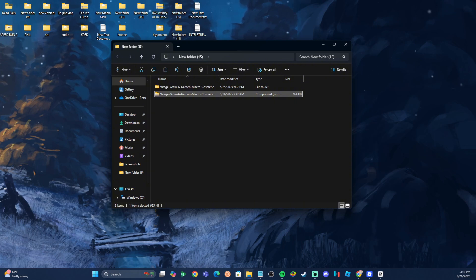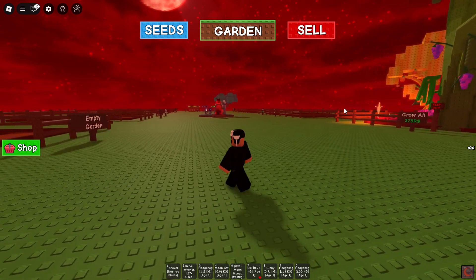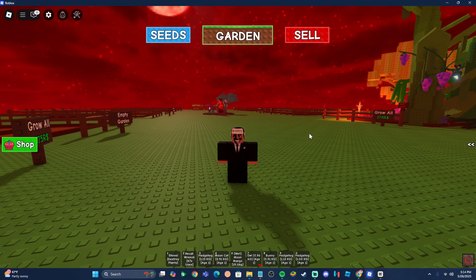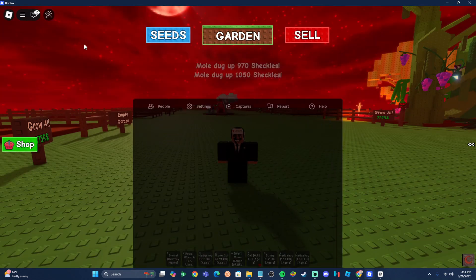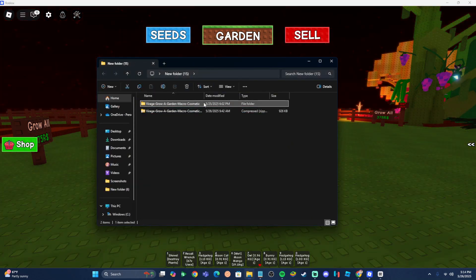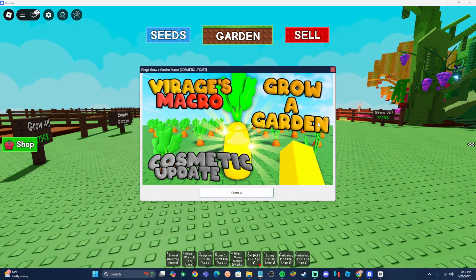From here, all you're going to want to do is load back into Grow a Garden. At this point you should have AutoHotkey installed in the background. Now we're going to have to adjust a couple of settings. The first and most important thing is you're going to want to unfullscreen your game — just hit F11 and that's going to unfullscreen it. Next, go over to your settings and scroll all the way down to your GUI navigation toggle. Make sure this is turned on — it's very important. If it's turned off, the whole macro will not work. Now go over to your folders, navigate to where you installed the macro, double-click on it, and there's going to be the main AHK file. Just double-click that and the macro is going to appear on your screen.